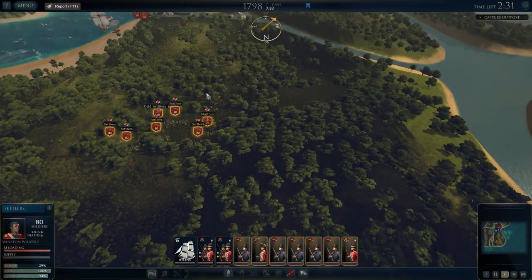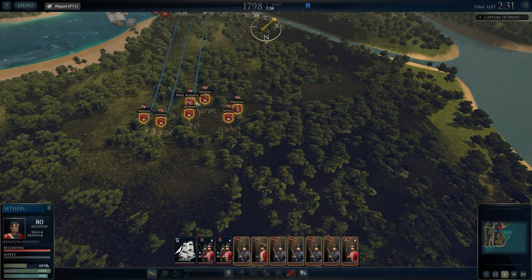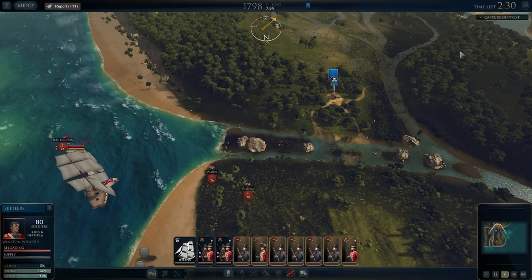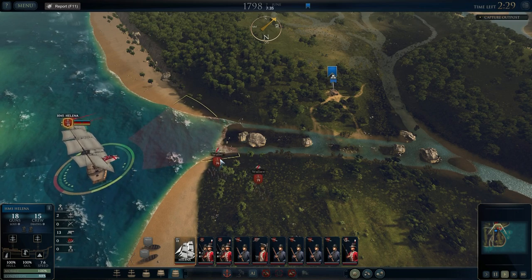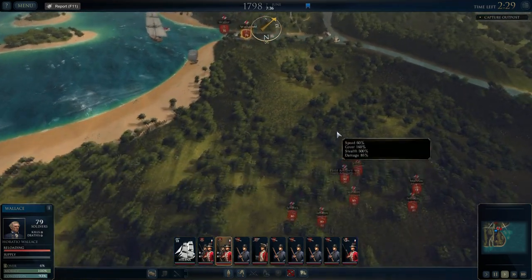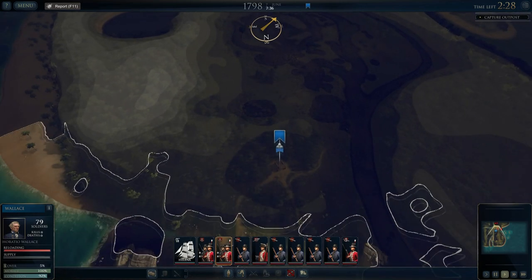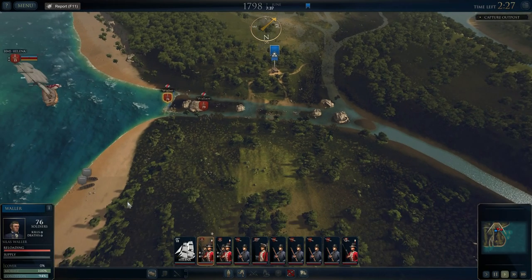Our other units have arrived, so let's move them all forward. I'm not going to run them — running takes out their condition — so I'm just walking them forward. We've got plenty of time; it's about two hours thirty-one in-game time. They've introduced a nice line-of-sight tool: dark areas are lowlands and lighter areas are highlands. If you click on a unit it will show you where it can and can't see.